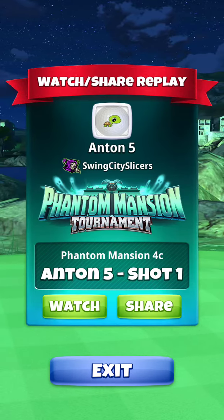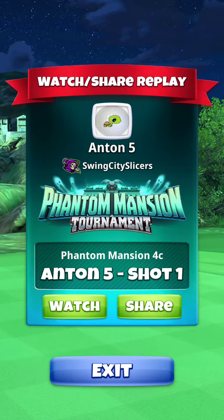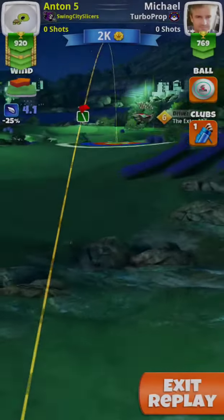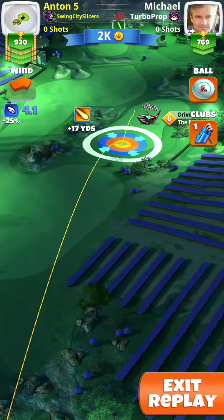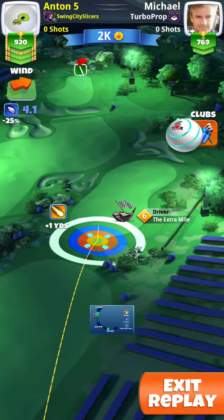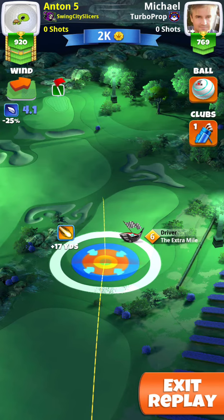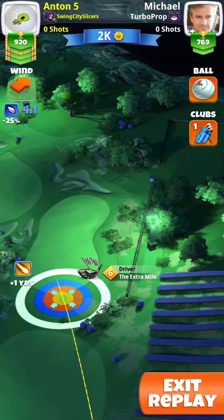I only have the drive here because I hit great on the second shot. This is a power hook option for hole number 5 if you have an extra mile 6 or a 7. If you notice right there by our ball or our plus marker, you can see a blue bush. I want to bring the white ring touching the blue bush. The plus 17 marker is blocking that here, but it won't be in your way when you're actually playing. Put the white ring by that blue bush.